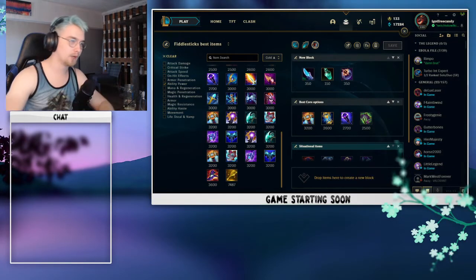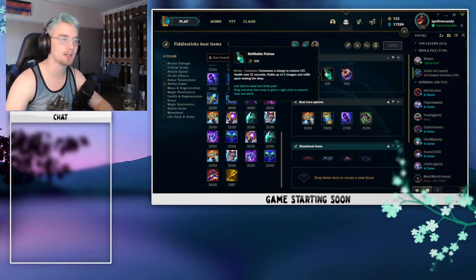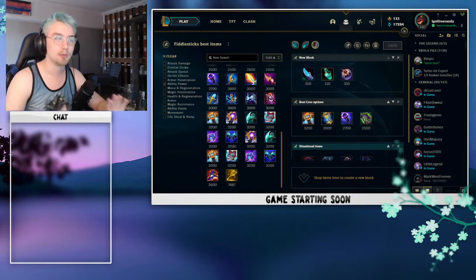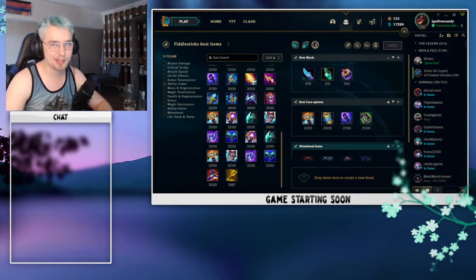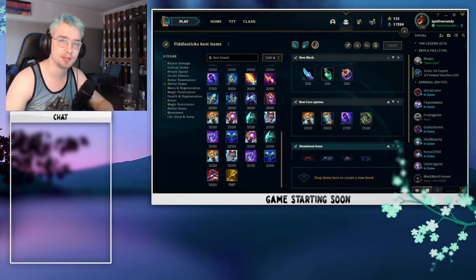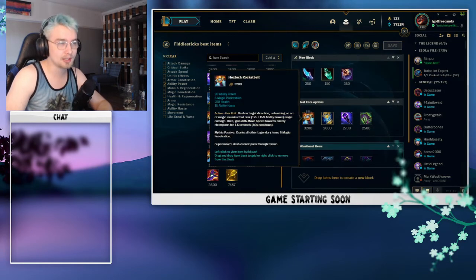Now moving on to the items section of this guide — just a quick disclaimer before I get into this. Fiddlesticks is one of those champions that can run so many different mythic items. You can go Luden's Tempest, you can go Liandry's Anguish, you can go Everfrost. But I'm just going to go over what I believe to be the strongest and what I see being run the most consistently at the highest level of gameplay — and that is the Hextech Rocketbelt mythic option.